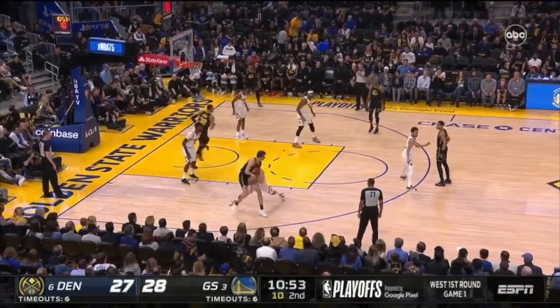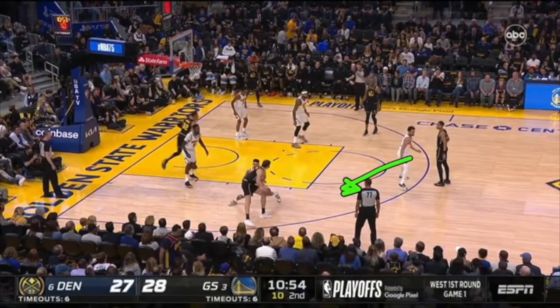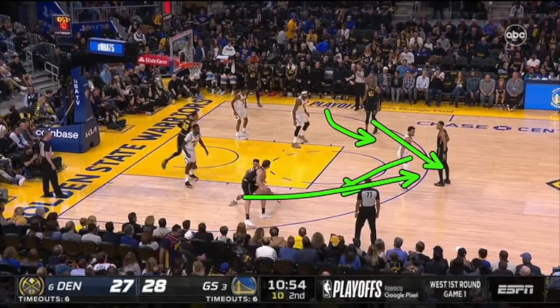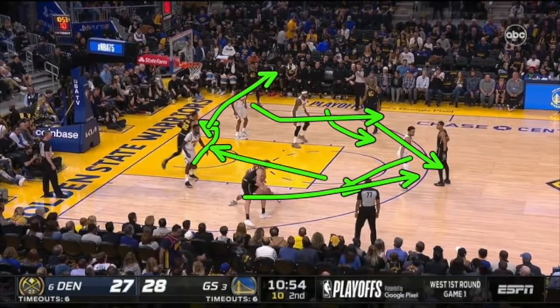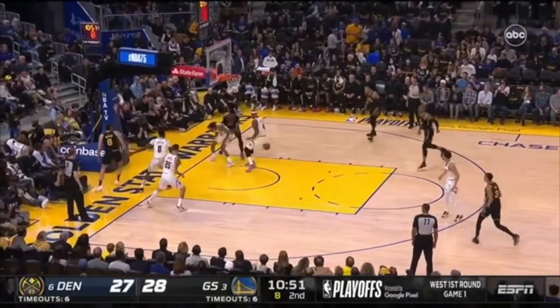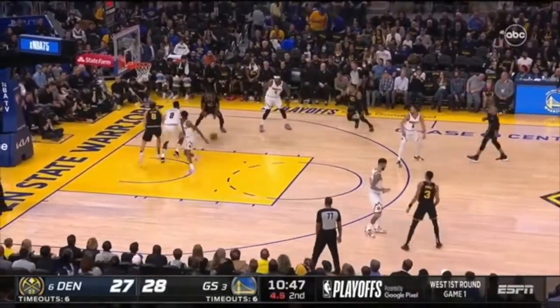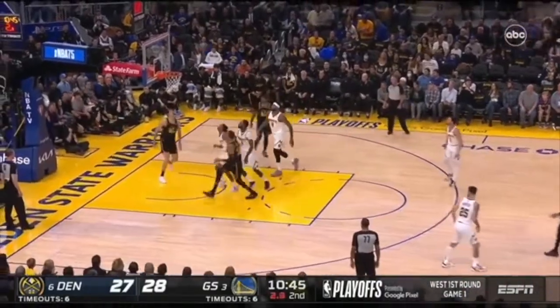If you're doubling a strong-side iso, the double does not come from the corner — it comes from right here, because now this player can slide up over here, and on a kick-out pass you go here, this player slides up, you go here. This player's staying with his man and going to the corner, and the man that doubles falls here. I just don't have enough bodies to rotate if I'm doubling from the corner. So the defense is scrambling, and it ends up being an easy shot at the rim.